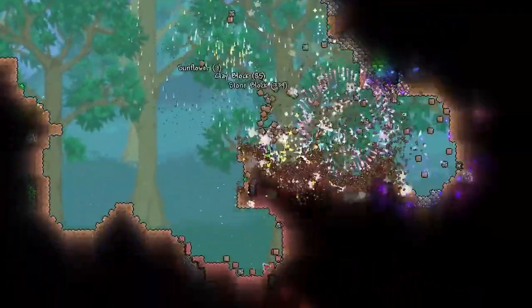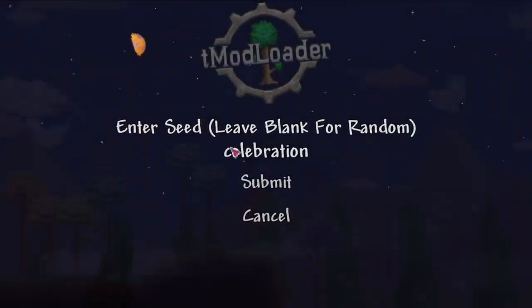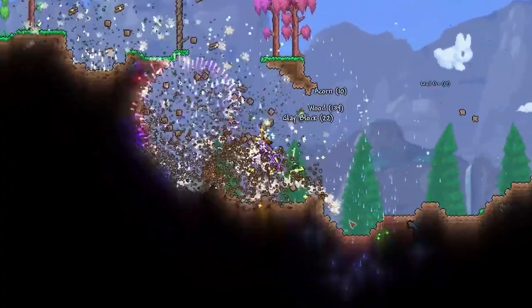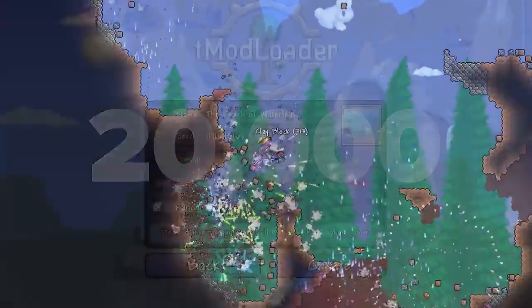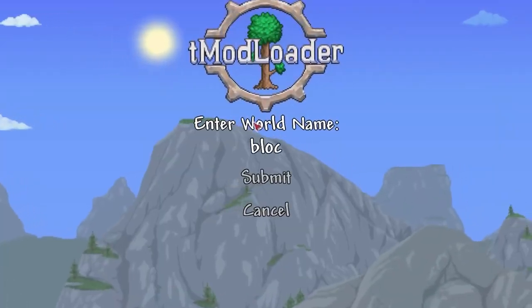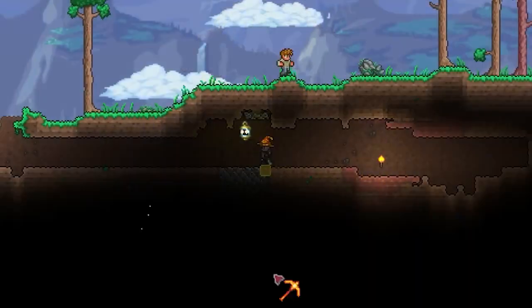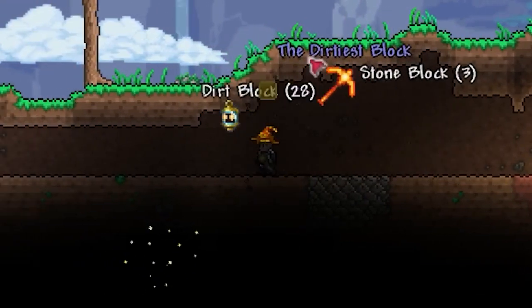So here's another legit-ish and non-legit way you can go about getting one using world seeds. Firstly, all Celebration Mark X worlds actually generate with five times the amount of dirtiest blocks, meaning on small worlds at least, your chance of getting one per dirt block mined equates to a generous 1 in 20,000. And if you've fully given up and just want one right this moment, by creating a small corrupt world with the seed above, you'll get a guaranteed dirtiest block spawn 25 tiles right and three down from your spawn.